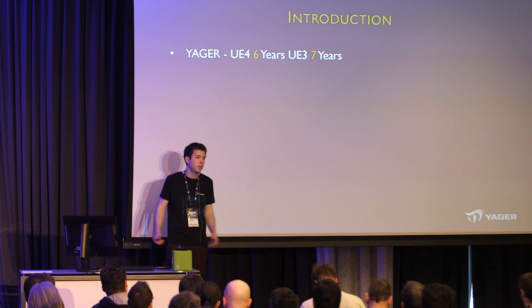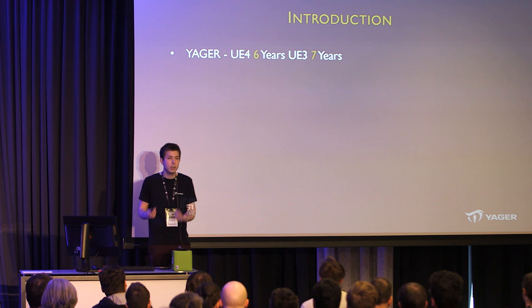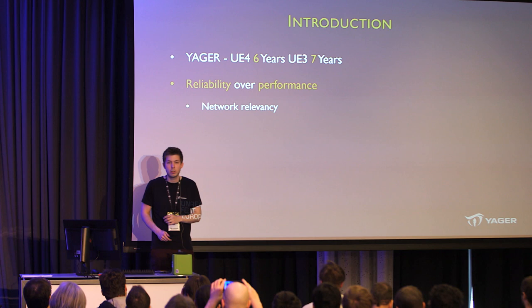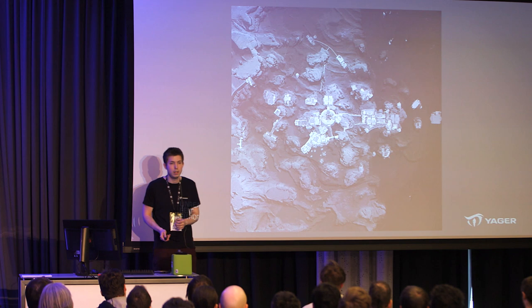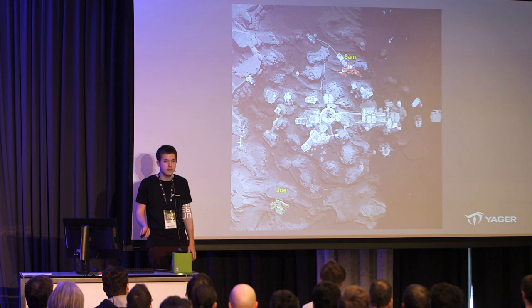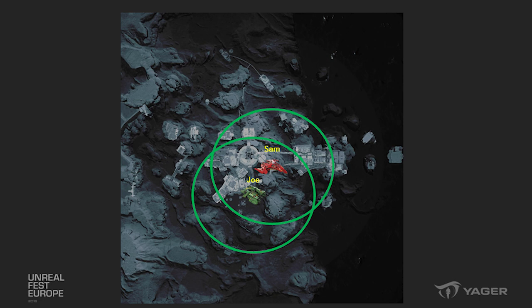To start, I'd like to share a couple of global learnings about how we approach optimization for our game. The first is this concept of reliability over performance — how the engine sometimes decides to behave. To illustrate this, I'll talk about network relevancy. Here's a map of Dreadnought with two players, Sam and Joe, on opposite teams who are very far apart. They can see each other on the scoreboard and send angry chat messages, but they can't see each other because vision blockers and relevancy distances don't overlap.